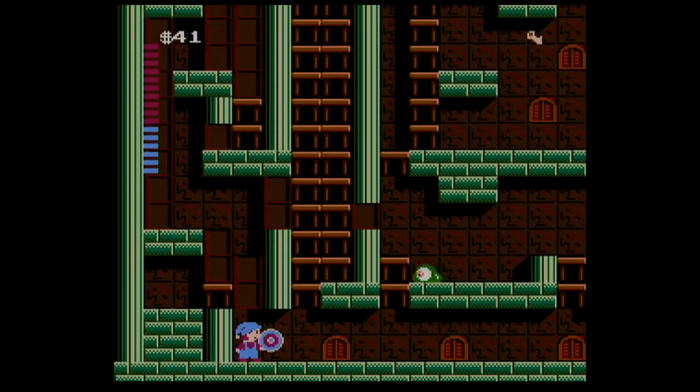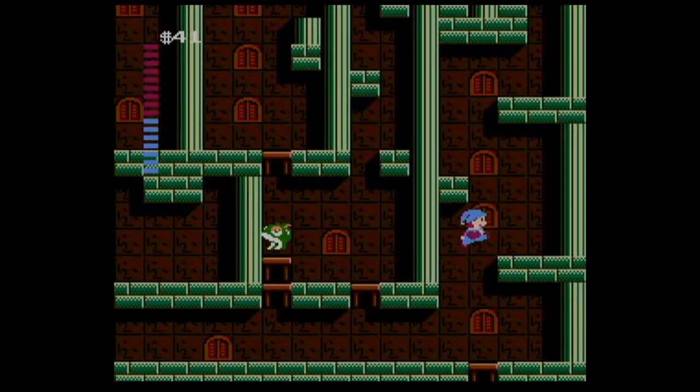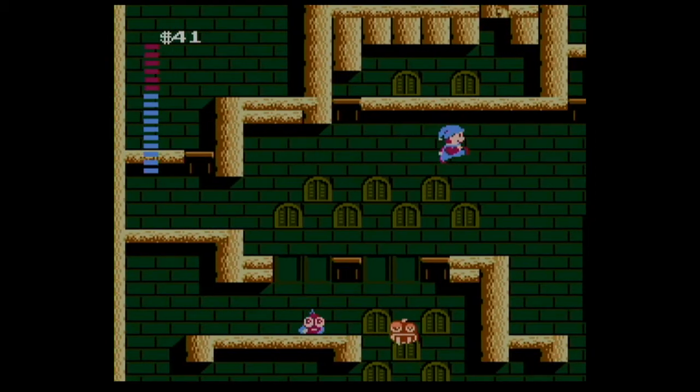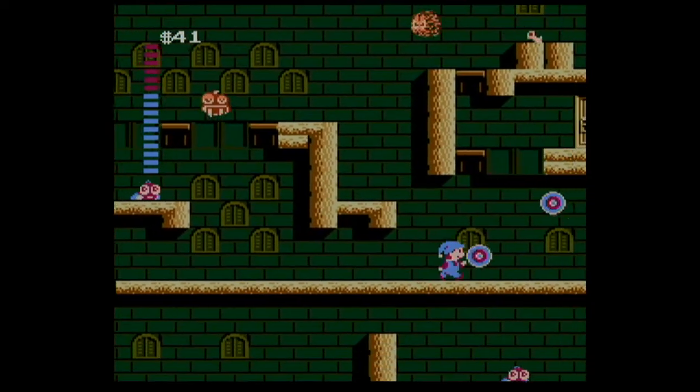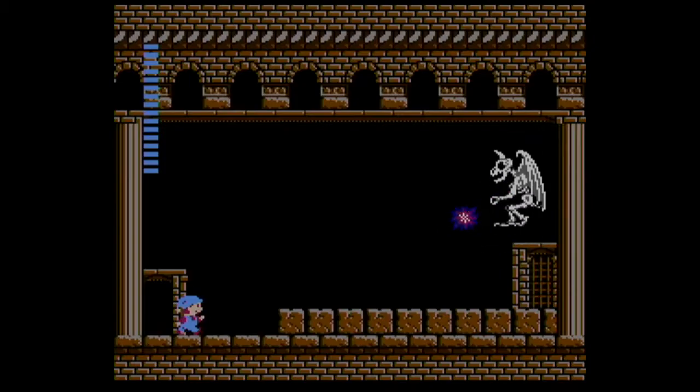and a hidden key and door to escape. There's a variety of enemies and obstacles that use predictable patterns that require thought, strategy, and skill to defeat and to figure out how to traverse through a room and find what you're looking for. The rooms are big enough to give you a sense of epic exploration, but small enough that if you're going through them a second time, you can easily make it to the exit quickly.